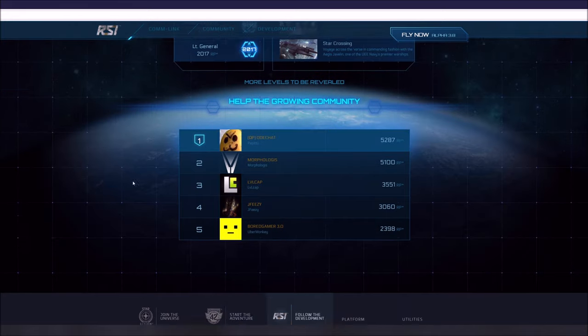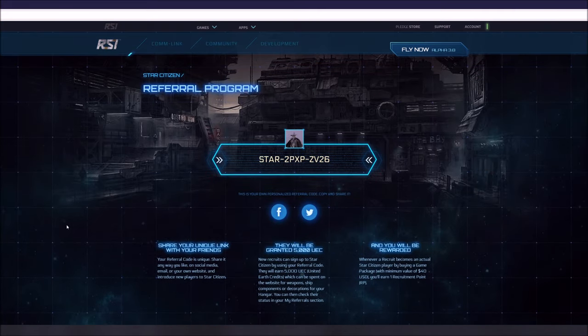So that's the referral program in a nutshell, guys. If you're wanting to get into the game, I recommend that you use a referral code — please use mine, that would be great. If you don't, at least use somebody's so that you get the 5,000 UEC. If you like this video, hit that like button, hit the subscribe button, and hit the notification bell icon so you know when I do more of these videos. I'm Mud Dog with the Texas Space Navy, and I'll see you out in the verse.